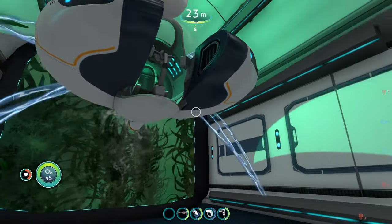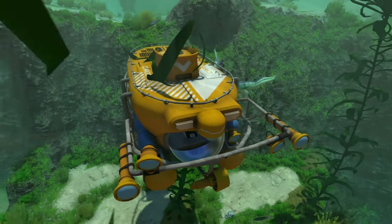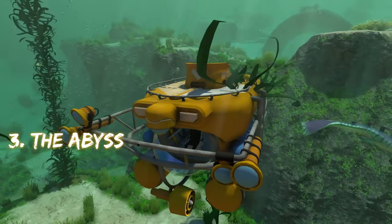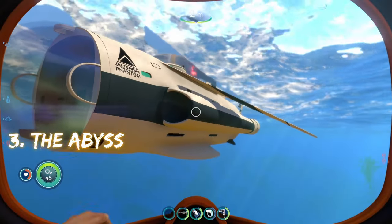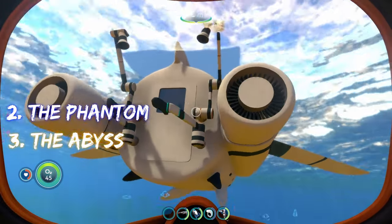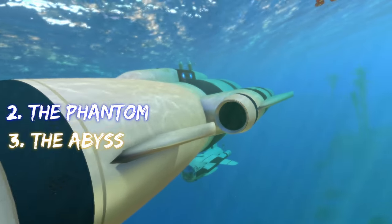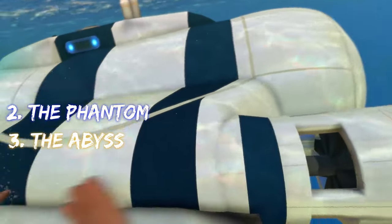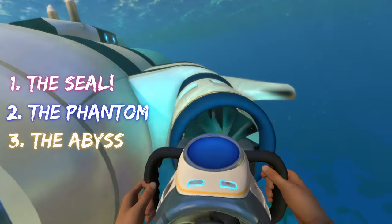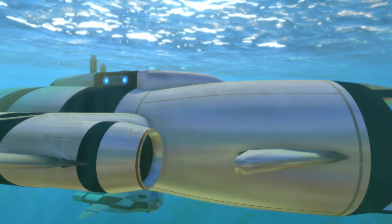You can put the Seamoth or the Prawn Suit in here — that's cool as well. The SEAL was by far the coolest one on this list, hence why it made number one. So to recap: at number three we have the Abyss — the realistic-looking deep sea submersible. Number two is the Phantom — the winged submarine that fits Subnautica's aesthetic and can hold the Prawn Suit on its back. And at number one, the SEAL submarine — the Cyclops' bigger, cooler brother that looks like a rocket ship and can even be used as a base. That's all I had for y'all, and I will see y'all in the next one.